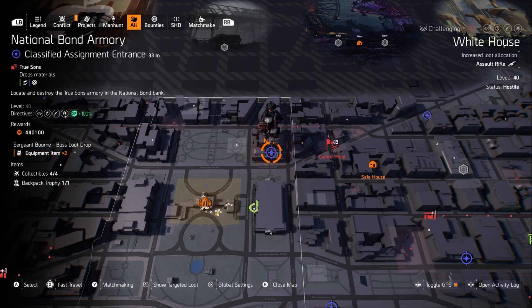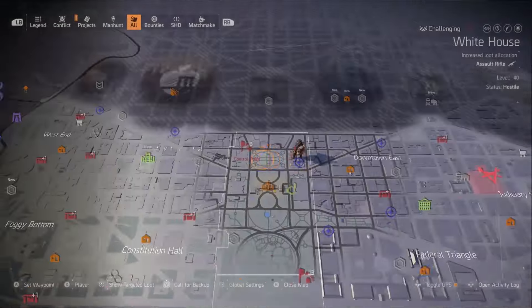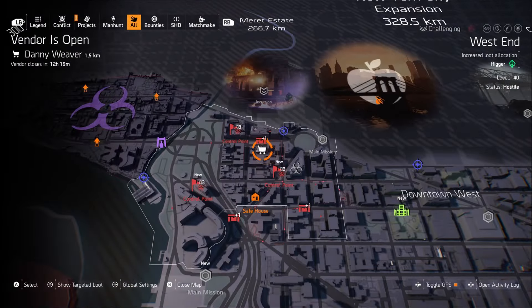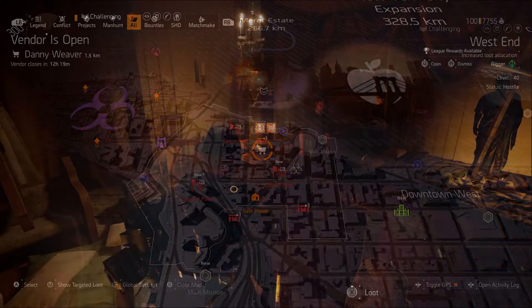I will leave a link in the description to a video if you are having problems trying to find the snitch — it shows you all the locations where I find him. Also make sure and read the comments because some other agents were nice enough to leave places where they find them as well. We've got the location to Danny Weaver and he's all the way over here — I'll meet you over there.